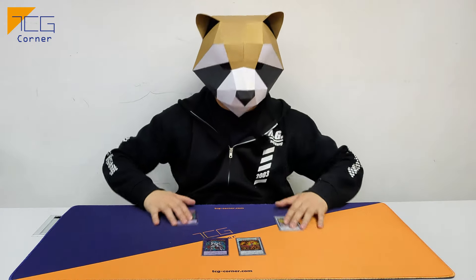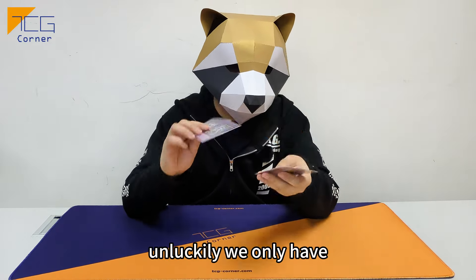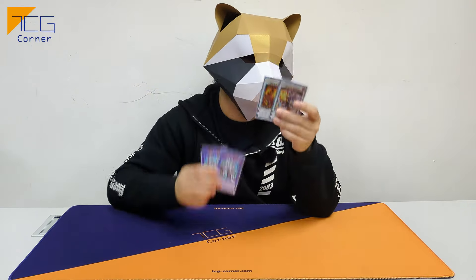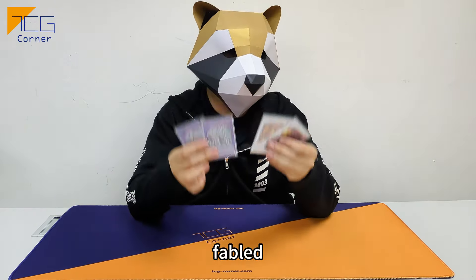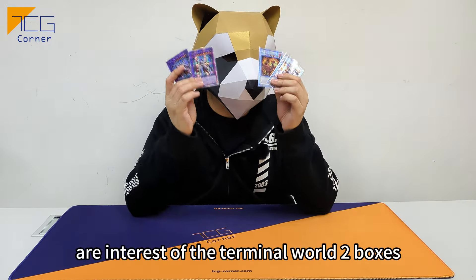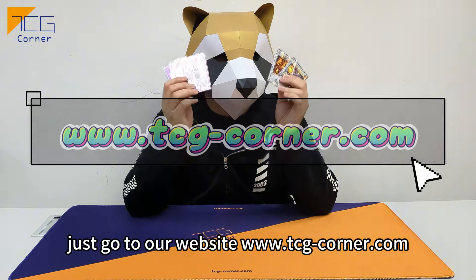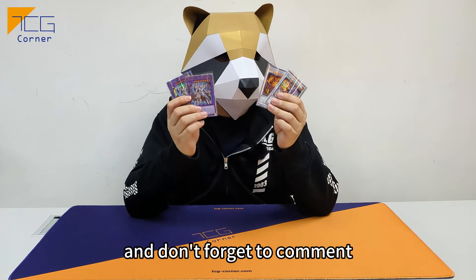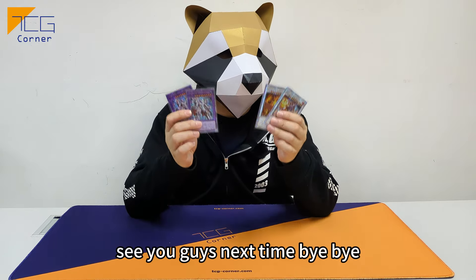After the case breaking, it might have four Quarter Century Secret Rares in one case. Unluckily, we only have two Gem Knight Quarter Century Secret Rares and two Drak Quarter Century Secret Rares — we can't see any Fae Boat or Necros. If you guys are interested in Terminal World 2 boxes, a case, or single cards, just go to our website www.tcg-corner.com. Don't forget to comment, like, share, and subscribe to our YouTube channel. See you guys next time. Bye-bye!